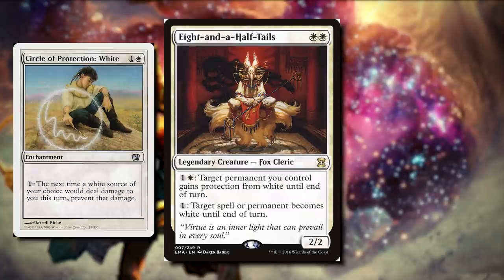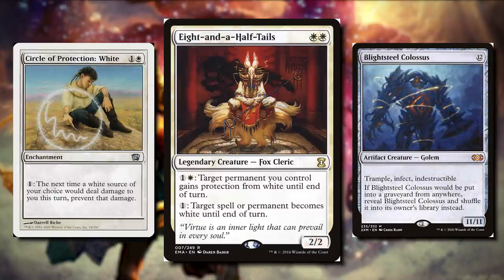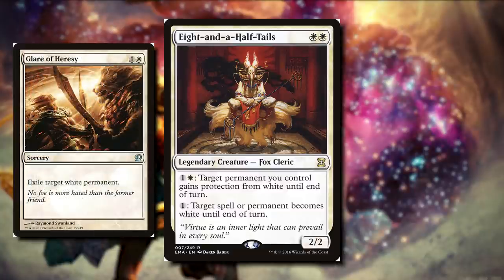Circle of Protection White: we can pay one and the next time a white source of our choice would deal damage to us, we can prevent that damage. With our commander, we can make a permanent white, so if they attack us with a huge Eldrazi that's going to kill us immediately, we can make that permanent white and then prevent the damage that white source would deal us. This can get really dumb, because as long as we have the mana, we're going to stay alive. Same thing with Rune of Protection White — we can pay a white and prevent all damage to us from a white source. We can cast things like Glare of Heresy to exile target white permanent, so for three mana total, we can exile permanents instead of just the normal seven.